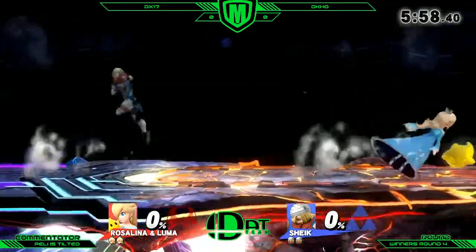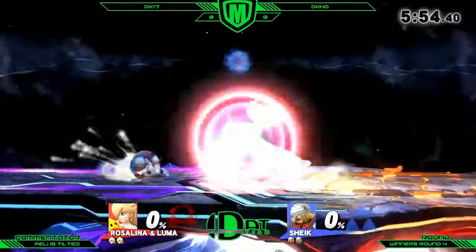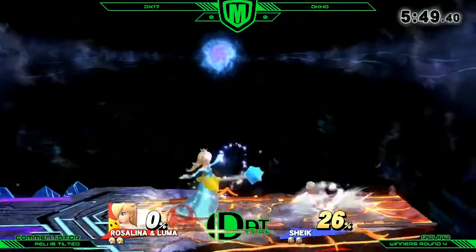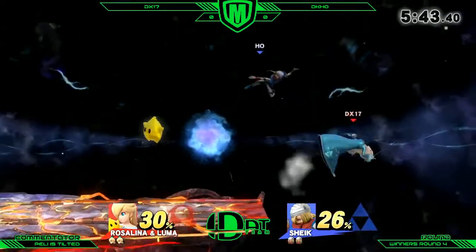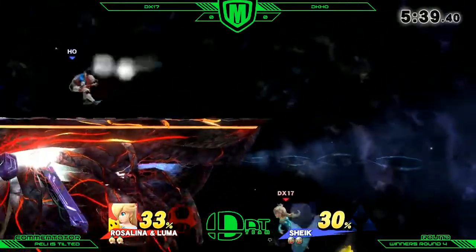FD, Sheik vs. Rosa. I think this matchup is generally seen to be one of Sheik's harder ones, probably because of Rosa's hitboxes. Sheik doesn't really want to trade with all of that. And also, Rosa is quite floaty so she doesn't get comboed too hard, but probably gets ledge capped pretty well, like Jackie is doing currently.